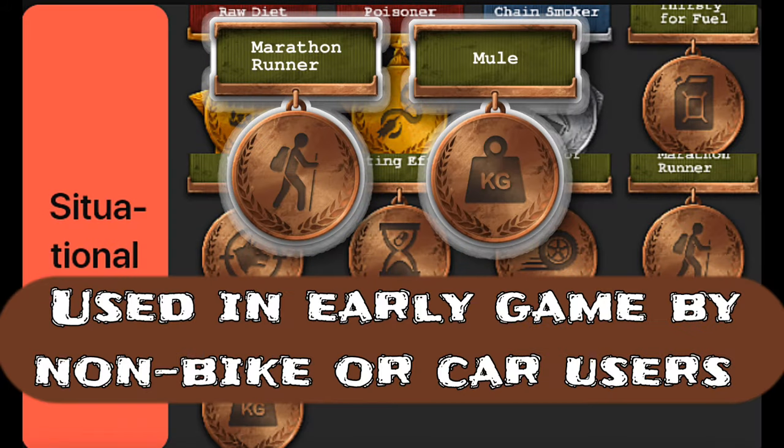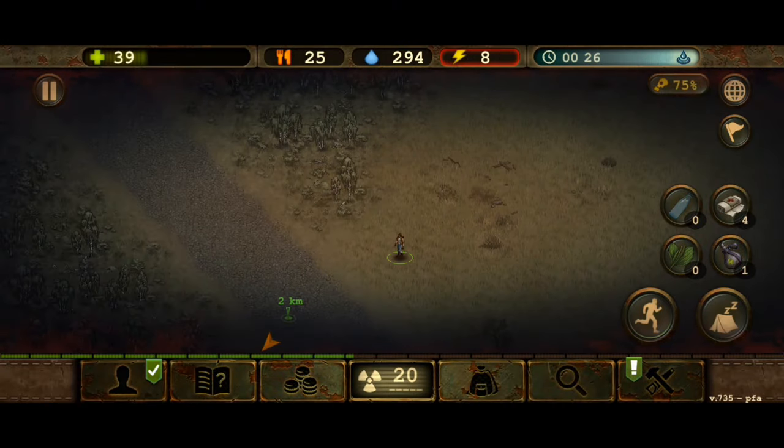Marathon runner and Mule perks are mostly used in early game — for players who don't have a car yet or refuse to use one.